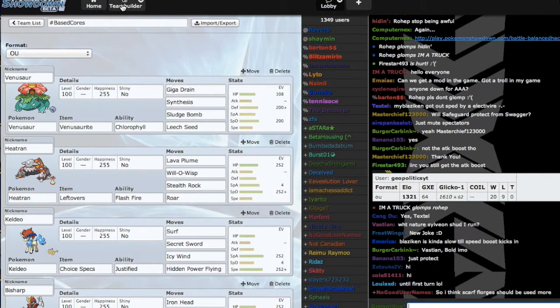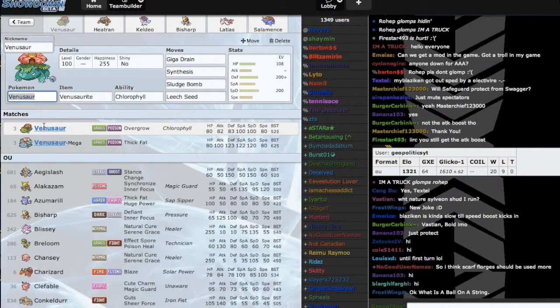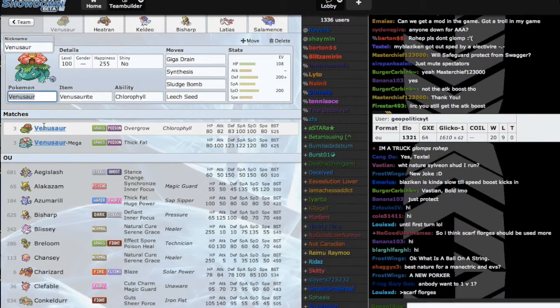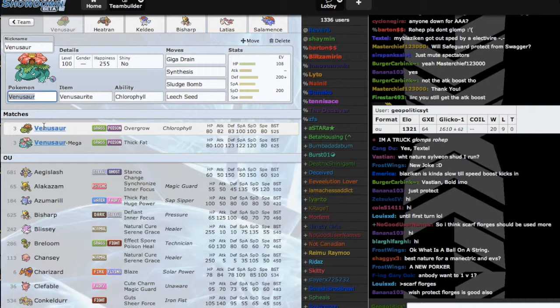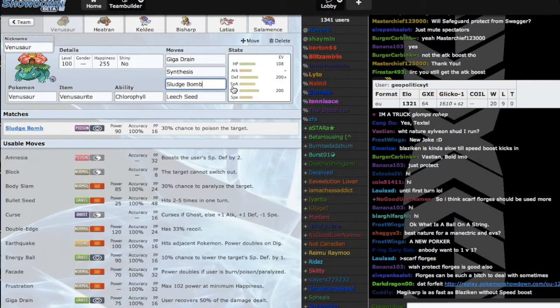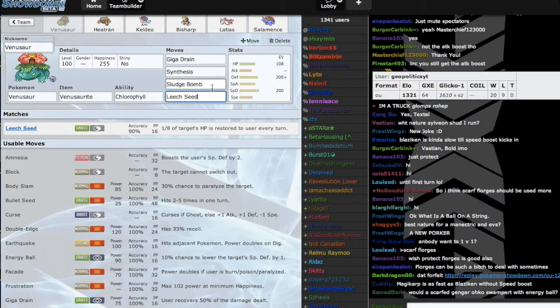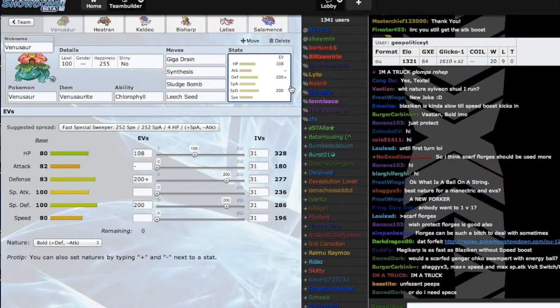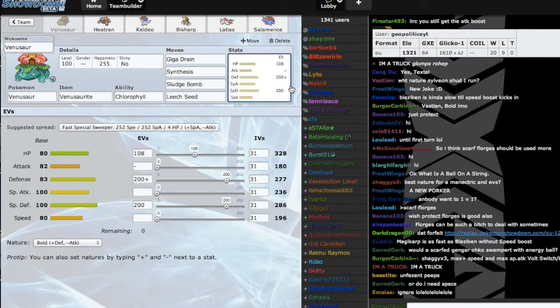Let's jump straight into the team builder. First we have Venusaur — Venusaur is my god, Venusaur is amazing. It was actually the first core I ever came up with alongside Heatran. I'm using a kind of funky set: Giga Drain, Synthesis, Sludge Bomb, and Leech Seed. Sludge Bomb helps me with Fairies, which my team otherwise struggles with, as Keldeo, Latias, and Heatran are weak to it. Leech Seed just helps for chip damage on stuff like Chansey and Blissey. The EV spread is a mixed wall set with 200 EVs in both Defense and Special Defense, running a Bold nature, and 108 EVs in HP.